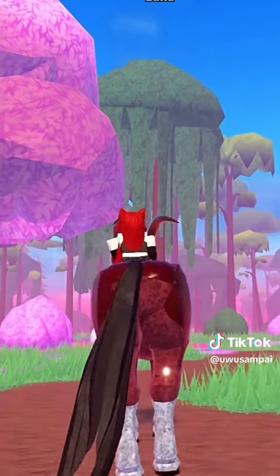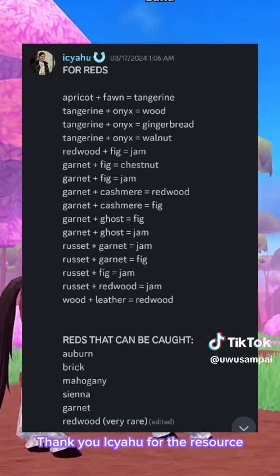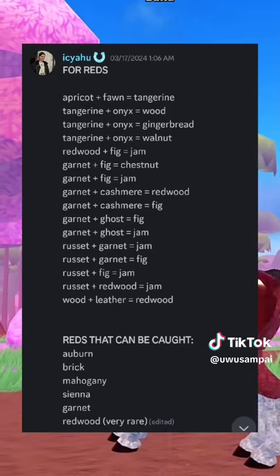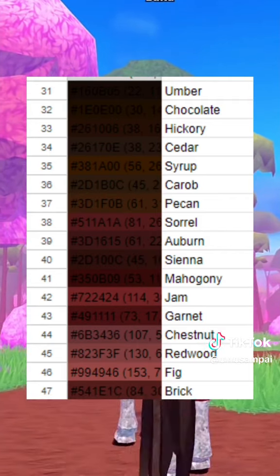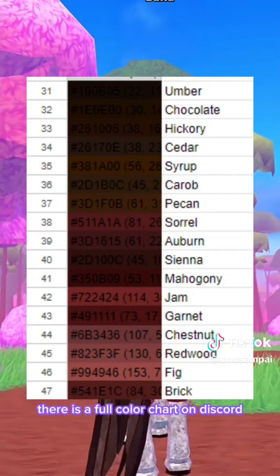If you want a red gargoyle similar to this one, here are the color combinations that can increase your chances of getting the color you want. These are the different reds you can get by breeding. This chart can be found in the Horse Life Discord server — go check it out.